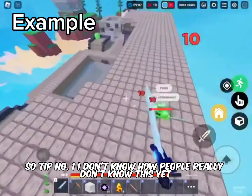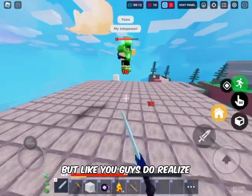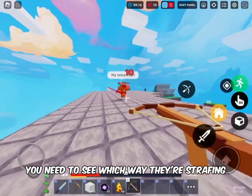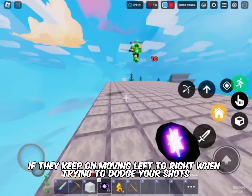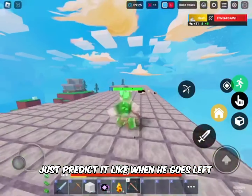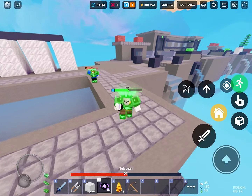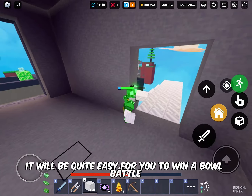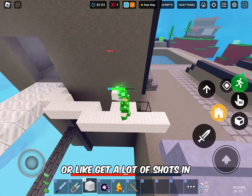Tip number one — I don't know how people really don't know this yet — you need to see which way they're strafing. Basically, if they keep moving left to right trying to dodge your shots, just predict it. When he goes left, predict it; when he goes right, predict it. If their strafing pattern is very similar each time, it'll be quite easy to win a bow battle or get a lot of shots in.